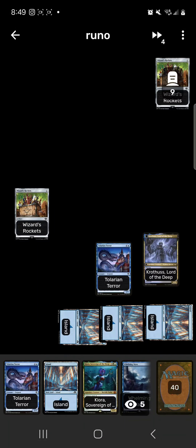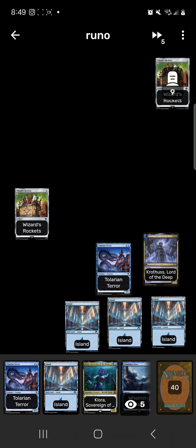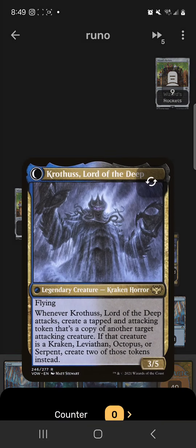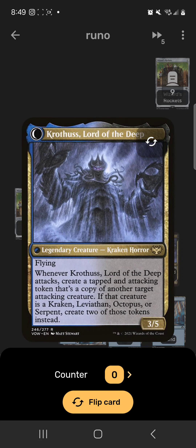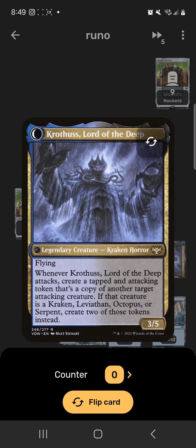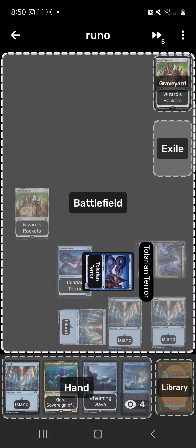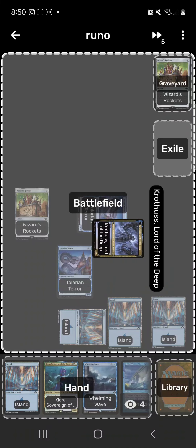At the beginning of our next upkeep we reveal Talarian Terror, which means we get to flip Runo. It's just a transform — not an exile and return — so we don't need to worry about haste. We swing in for six, nine, and then create a copy of another attacking creature. Since it's a serpent, we get two copies, so we swing in for six, six, and six — 18 — plus three, so we swing in for 21 on turn five.